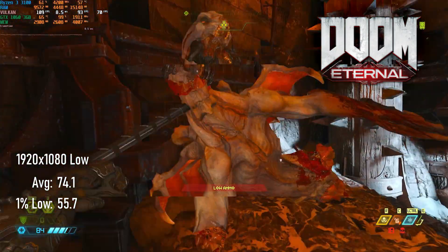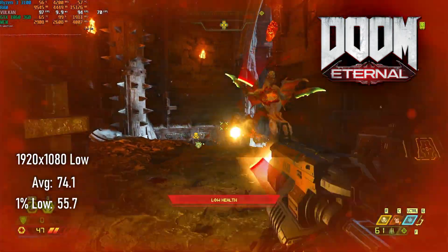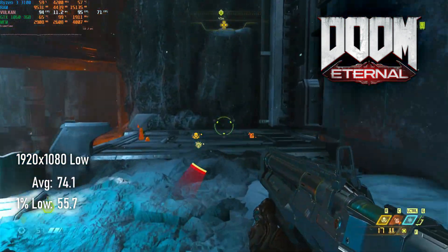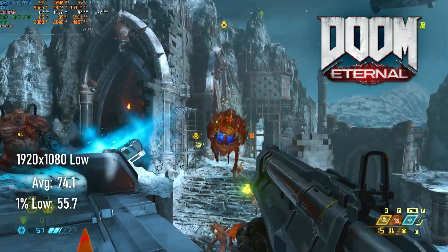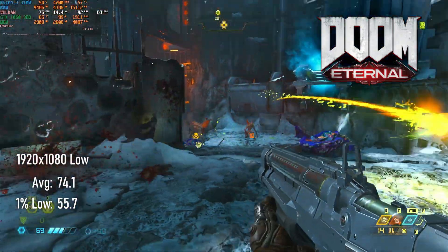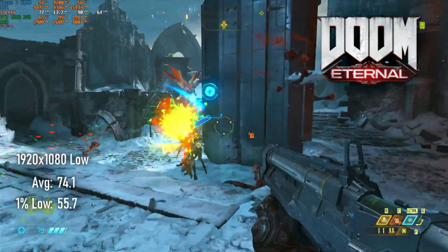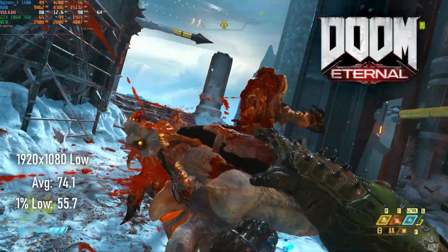The 1060 3GB at 1080 low — which incidentally is as high as I could go without breaking the VRAM limit — manages 74 FPS on average in Doom Eternal, which places it between the ancient R9 280 and still decidedly pre-modern R9 380.